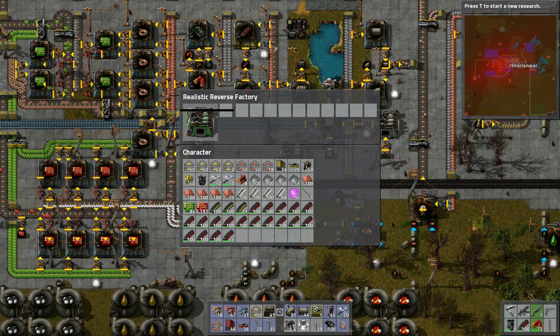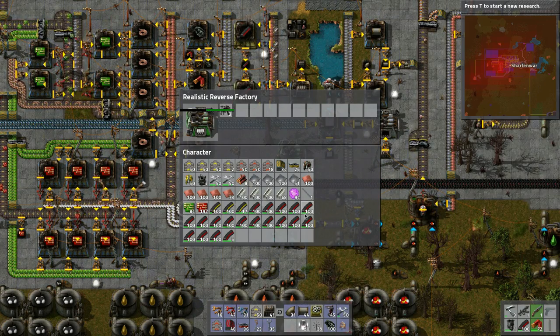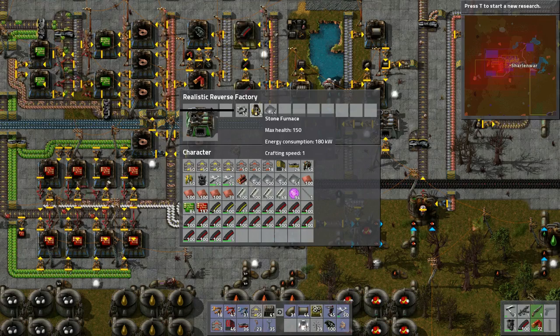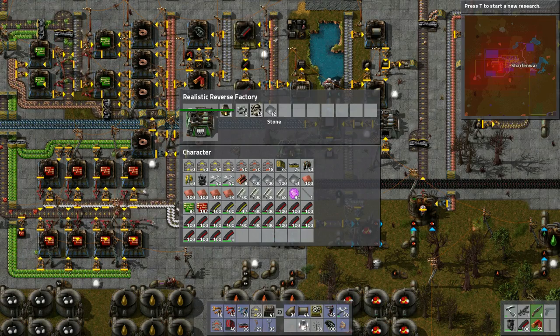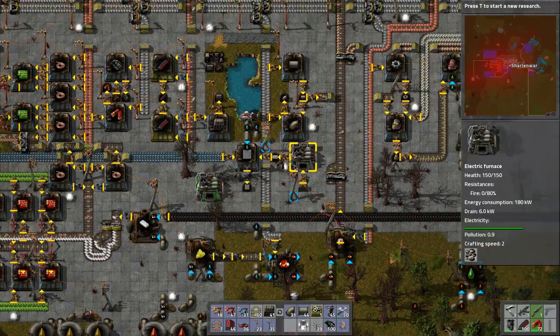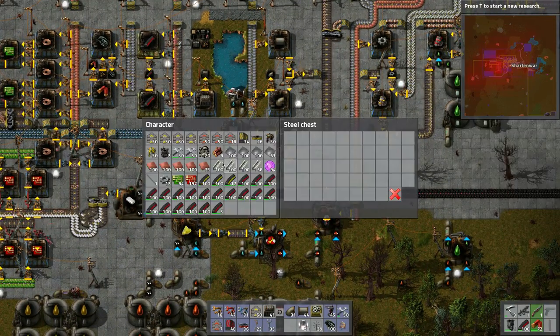Now let's deconstruct some stuff here — I wanna deconstruct the burner mining drill. Wow, look at that! Perfect, throw those in here. Back into stone — excellent, look at that, so nice. And then we can throw the stone into — oh look at that, it still needs more stone.